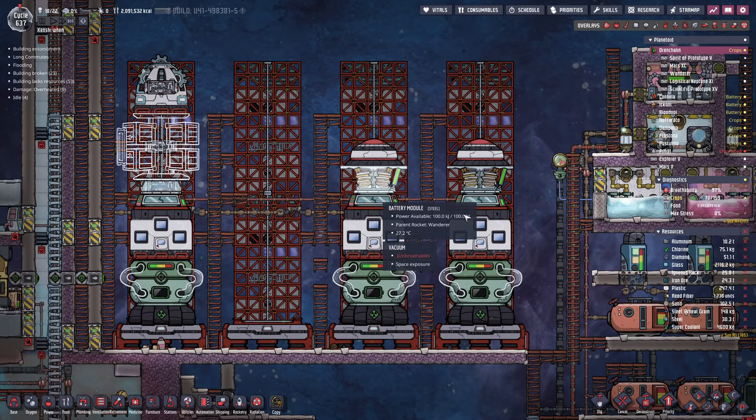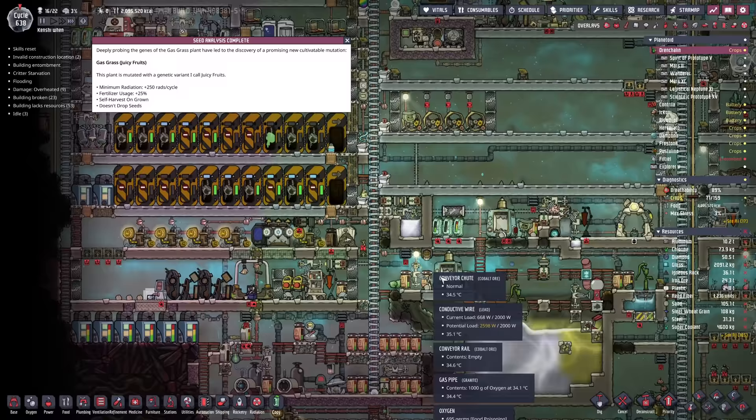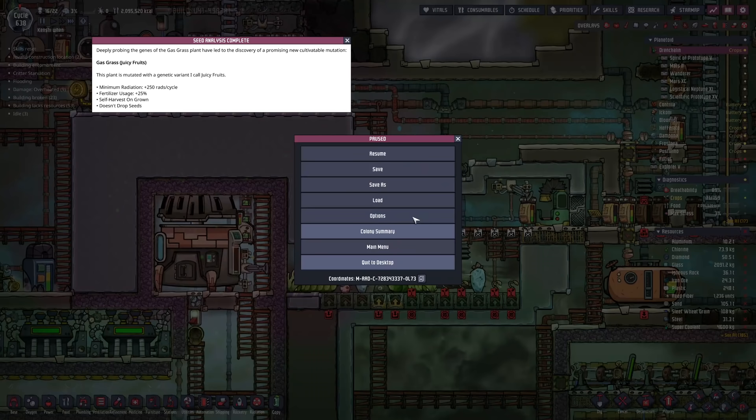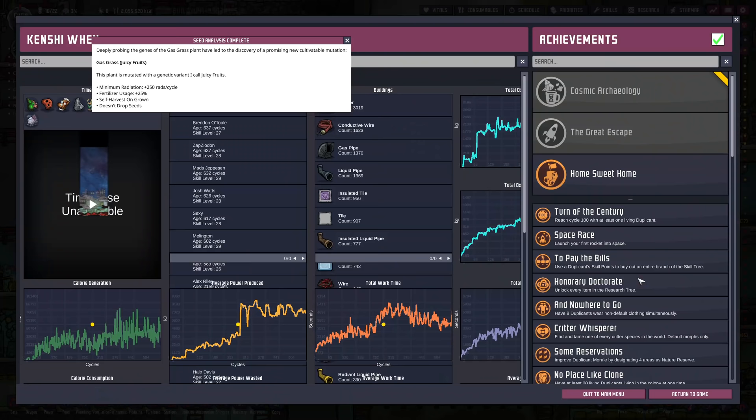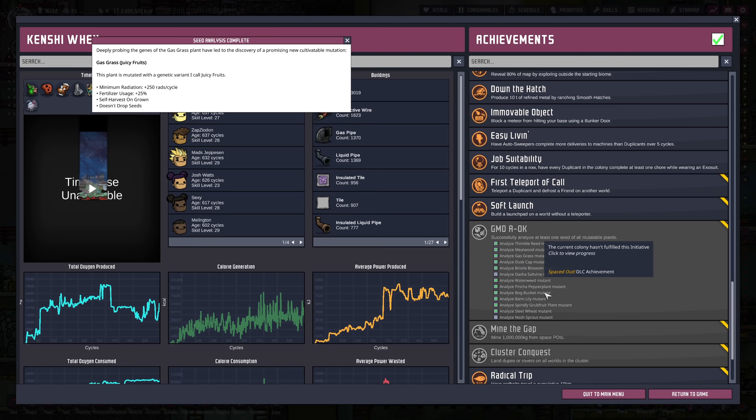While we're busy renovating our rockets, we've got a seed analysis complete. We've managed to get gas grass analyzed, meaning we got a mutated gas grass plant, which means we've knocked out another chunk of an achievement. Dear Lord, how long did that one take? That was one of the rougher ones. Now all we've got to do is dash of salt vine and nosh sprout.